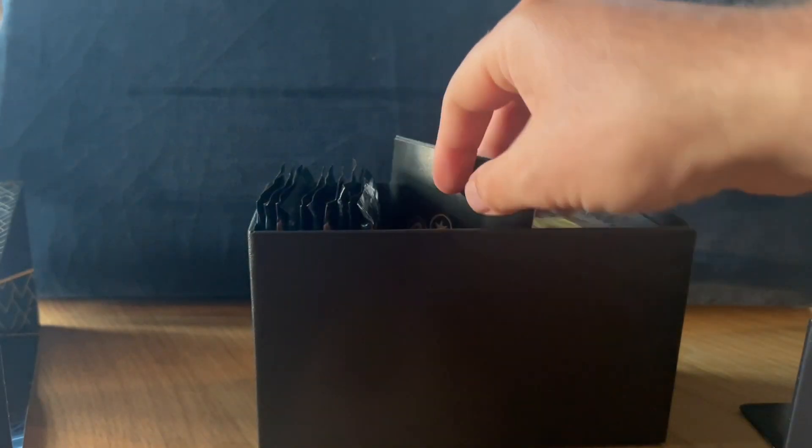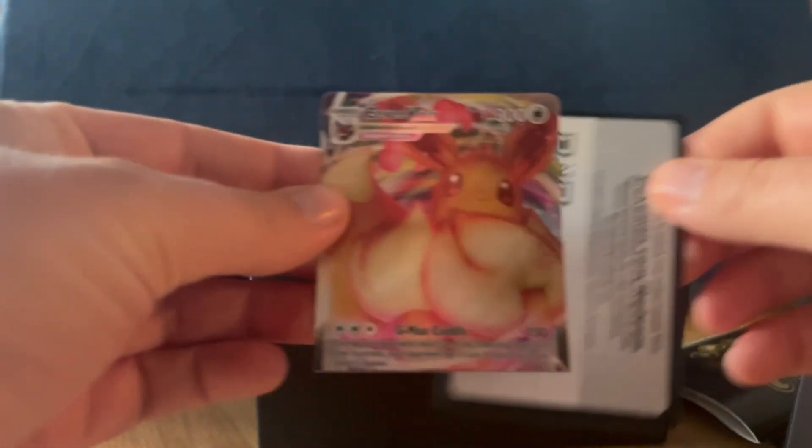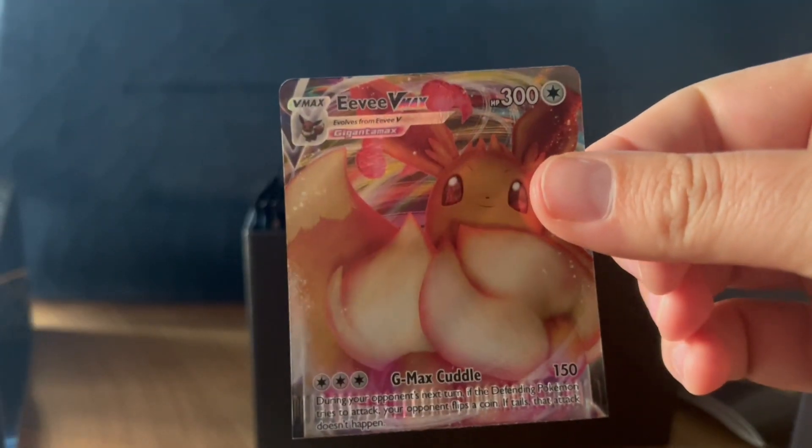Let me show you here. Here's a code card — look at the difference. It's missing like a whole bottom half, a big bottom chunk. That is nuts. Wow, off to a crazy start.